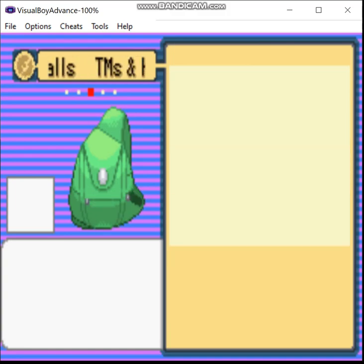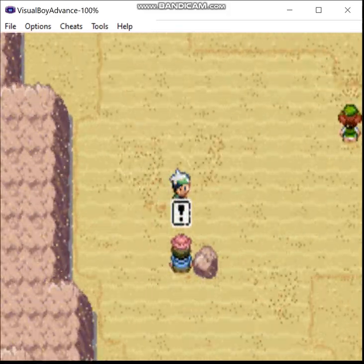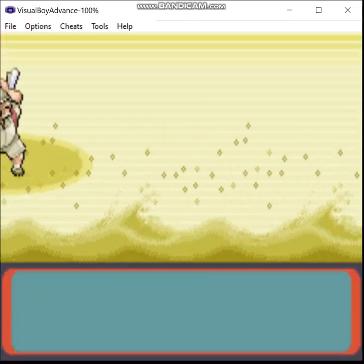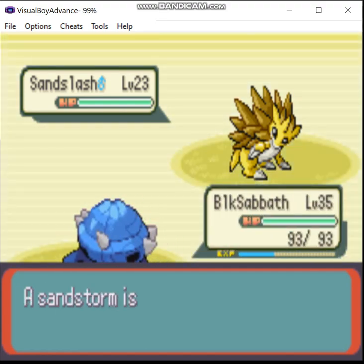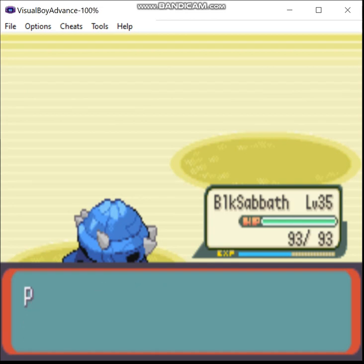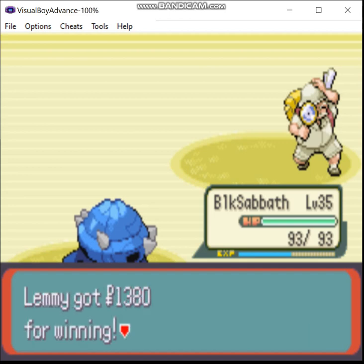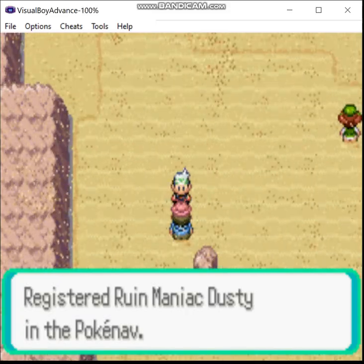Moving on. Now we're going to move to the south and start taking on the various trainers out here. This is just going to be a little bit more training ahead of the next gym battle, which is going to take us all the way back to Petalburg City because it's time to fight your dad. Something you may want to notice: the presence of a Ruin Maniac on a given route is a hint that one of the legendary golems is on that route somewhere.